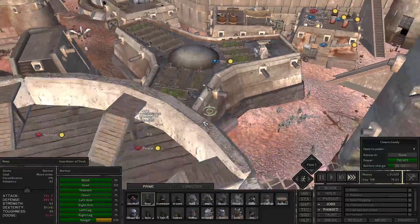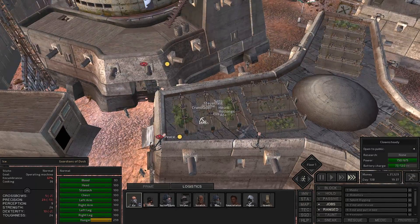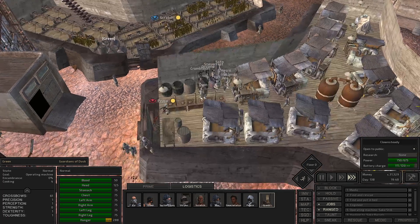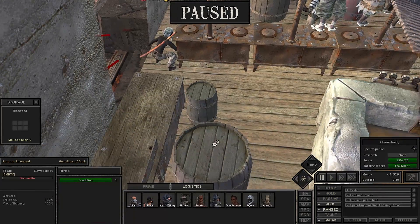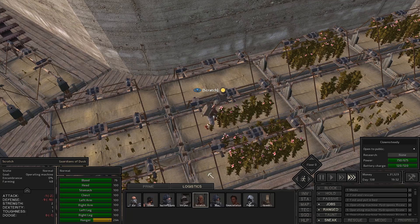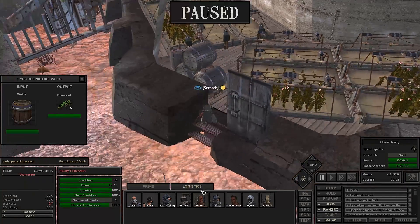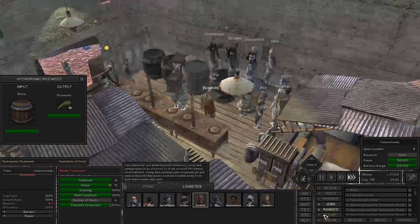We have an area where we now have a little shop that allows us to sell stuff. Piers, what are you doing? We're supposed to work on the cooking stove — are we out of rice? We are. Is Scratch still there? Scratch is still doing his thing — because he's sneaking everything takes a lot longer.